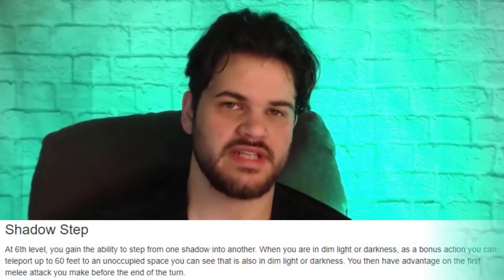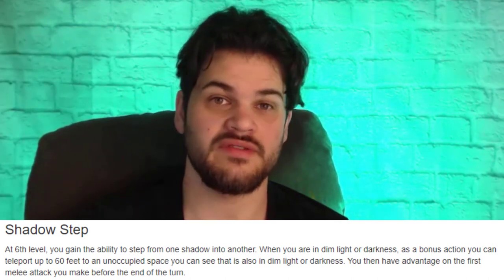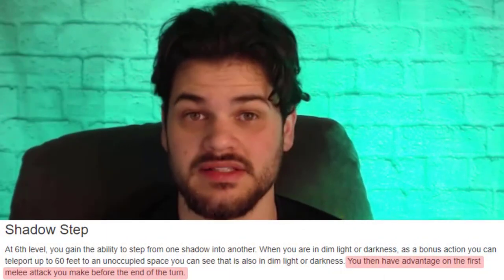At level 6, we get Shadow Step. As a bonus action, we can step from any dim light or darkness into another area of dim light or darkness that we can see. The range is up to 60 feet, and after we make that teleport, we have advantage on our first attack. Where a rogue can jump out of the shadows and drop a whole bunch of d6s of damage, we kind of jump out of the shadows and tickle people. This advantage doesn't feel that amazing — advantage is directly related to the quality of the attack, and we fall into the lower quality category.